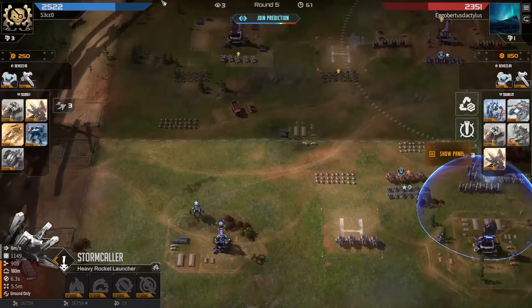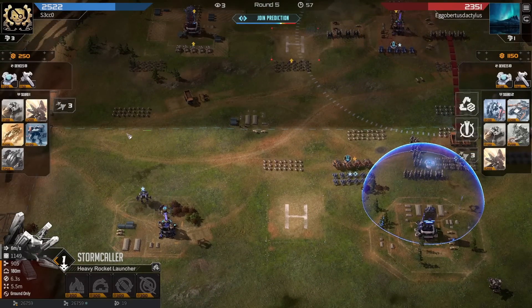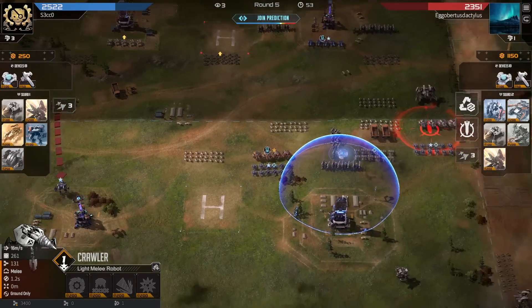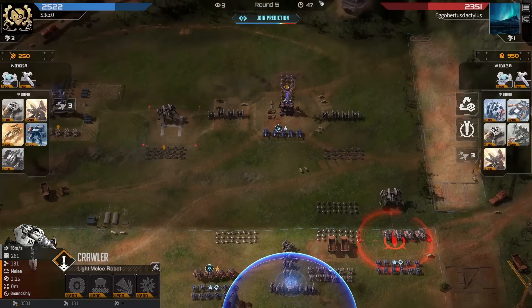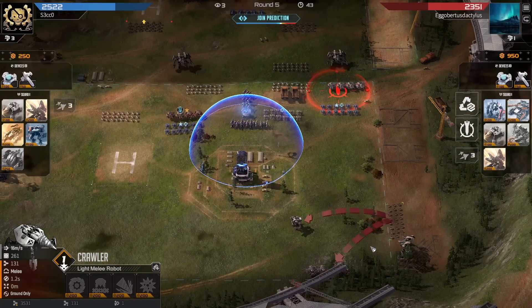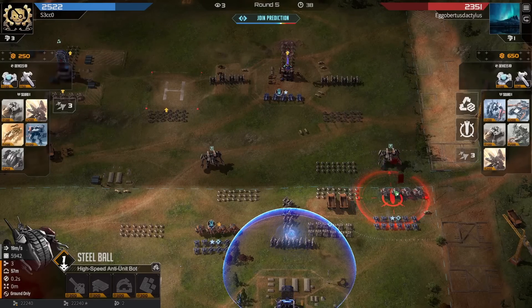These Stormcallers are in range, but Steel Balls actually deal with Stormcallers fairly well. I'd love to see a Rhino on the left-hand side just to replace these Crawlers. There's a Steel Ball - it will get the Rhino, probably. And there's the final blitz just to deal with these Steel Balls. How much HP? 19,000 - great choice. I was hoping that would come out.